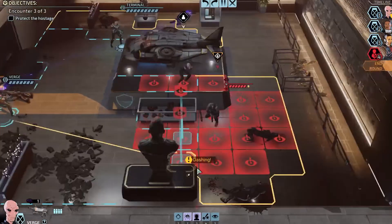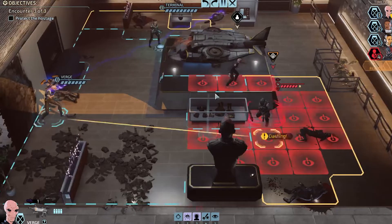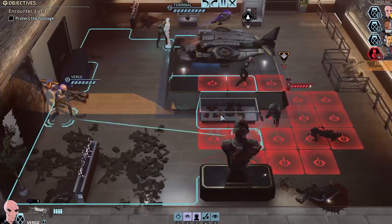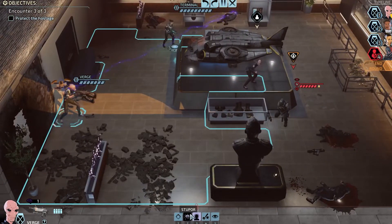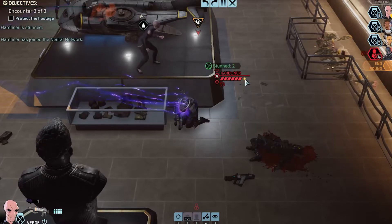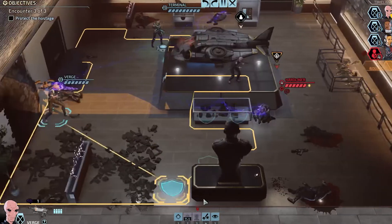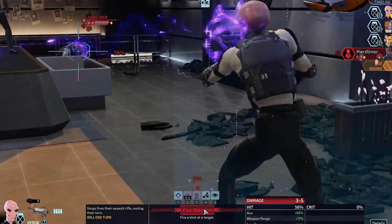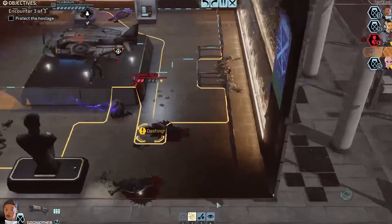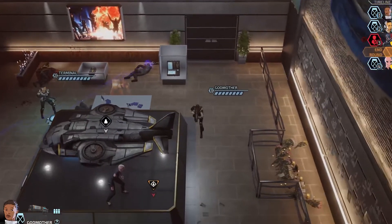He's on overwatch, which means anyone that enters this zone will get shot. He does have a pistol, so it's not the longest range — pistols have a radius rather than a cone. What we're going to do is stun him. You can tell he has one chunk of armor — this yellow crystal represents armor. Let's try to take that shot, 50% chance. Nice. And now we're going to subdue this guy, run on this side with Godmother, and take him out.